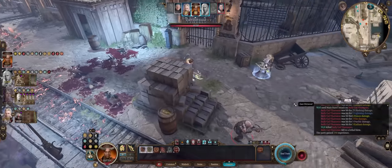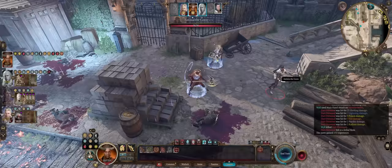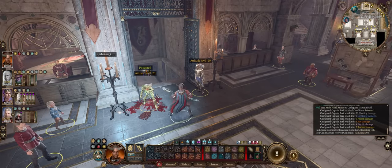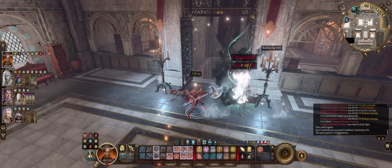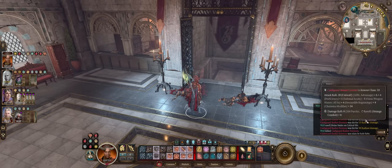The best part is how many attacks per round you can stack. We can get around 12 entire attacks per turn, with many smite uses, by combining both Paladin and Warlock spellbooks. And even without smites your character will easily destroy enemies, even on Tactician mode.